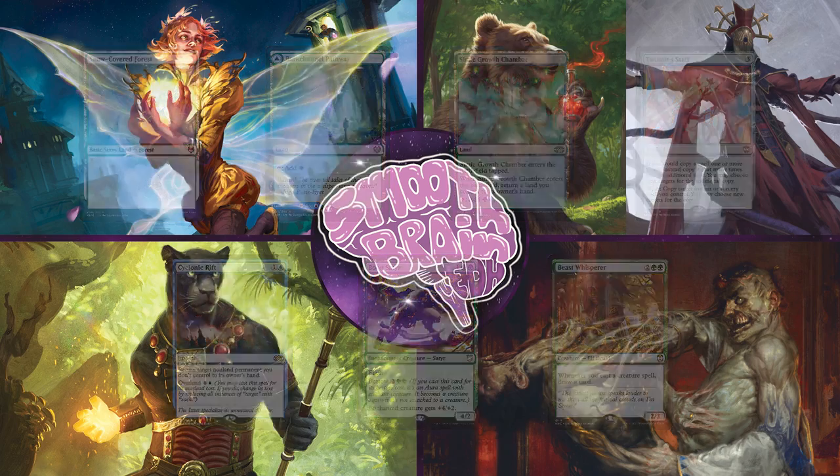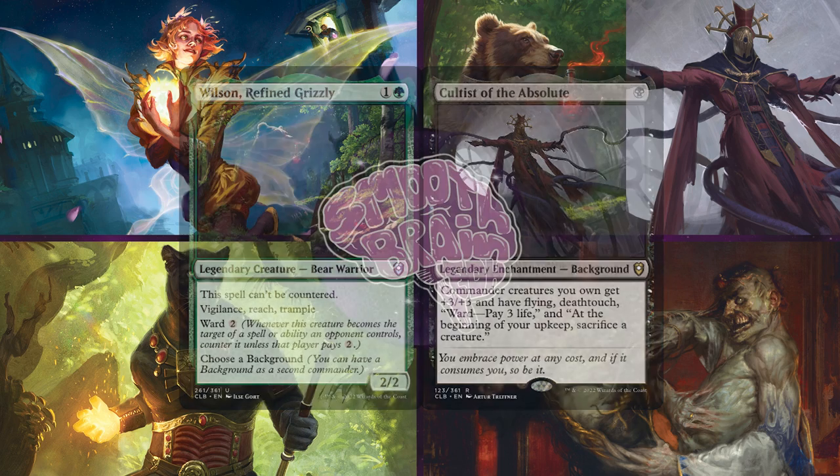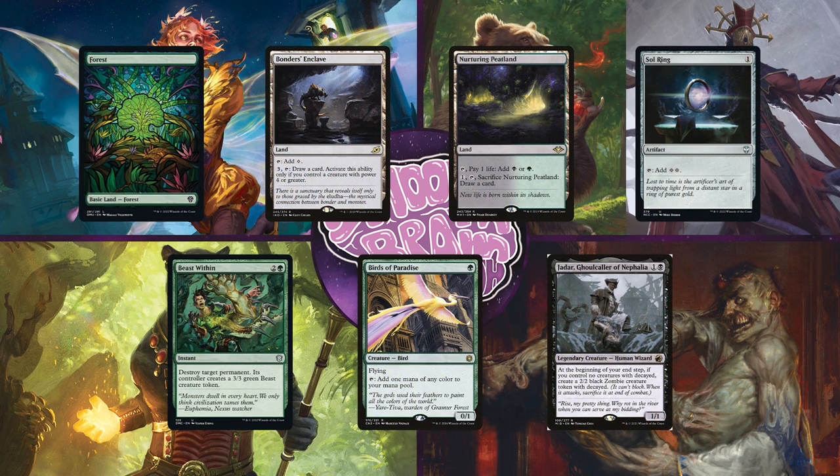Up next, we have Sam on Wilson with the background of Cultist of the Absolute. This esteemed gentleman plays a Voltron and also a token generation style deck, so not only can he win through commander damage, but potentially also through flooding the board. Sam will keep an opening hand of a Forest, Bonder's Enclave, Nurturing Peatland, Sol Ring, Beast Within, Birds of Paradise, and Jadar, Ghoulcaller of Nefalia.